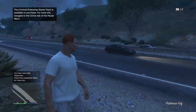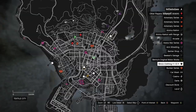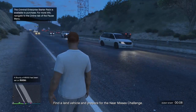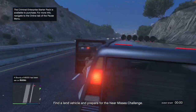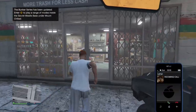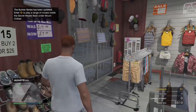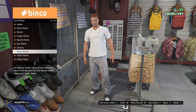Now I'm going online with my second character and I'm gonna find the nearest clothing store. For my first outfit I'm gonna go over here to the pants and I'm gonna put on the gray two-tone sports shorts.